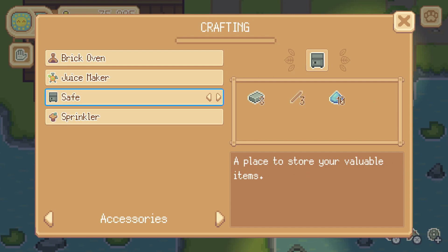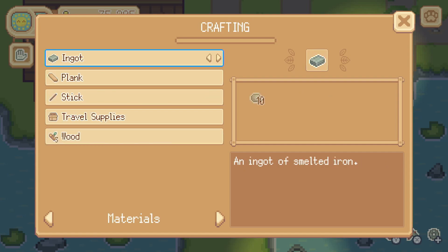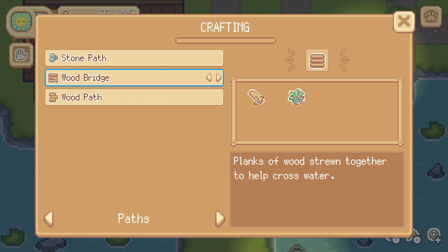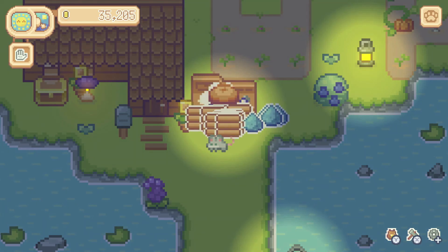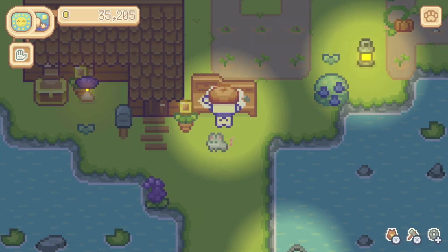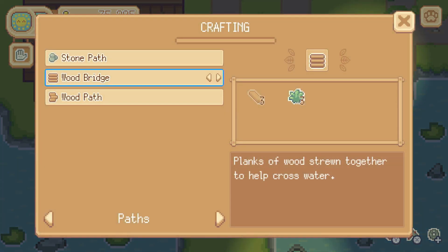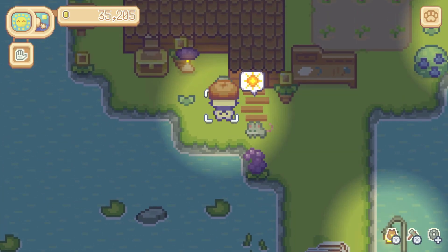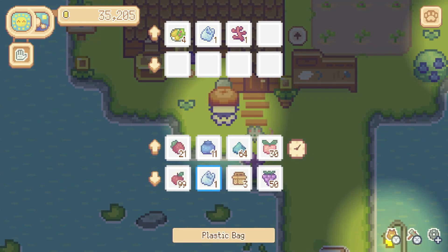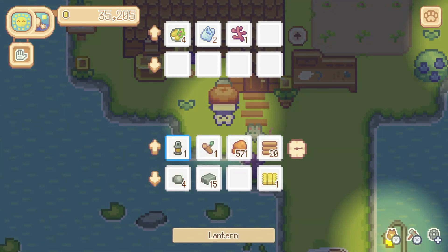A safe — I wonder what you can do with it. 'A place to store your valuable items.' Interesting — it's in here with the oven and the juice maker, those are useful items. So why would you need the safe if you already have your chest? We might have to make one and just see what it does. We're trying to make some wood bridges — we can make quite a few now, 20 of them. We're going to sell this seashell, this plastic bag, and the bridge pieces we just made — 20 more.